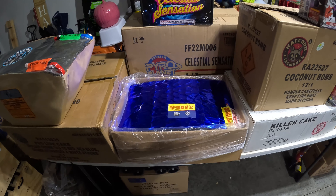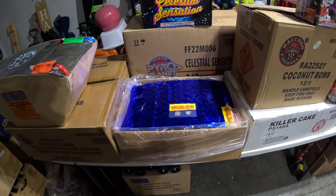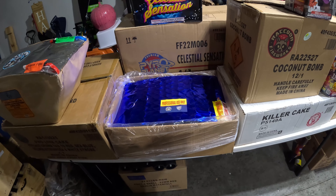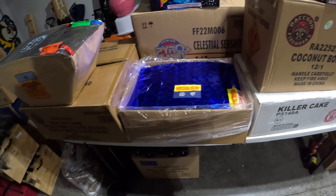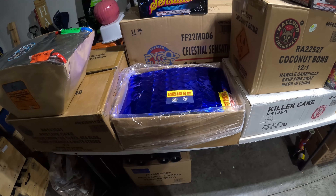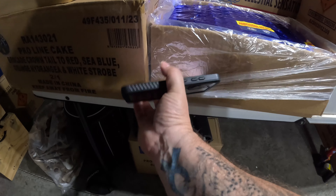Over here I got Wizard Pro Line — my first Wizard cake. Usually when those would hit the shelves they would fly out pretty quick, so I was glad to grab this one. It's an 81-shot Z-shaped cake, silver world tail to blue and red lace. I paid about 61 for it. I'm glad I got it because as I'm looking at my American Wholesale order it shows it is no longer available — it went pretty quick.